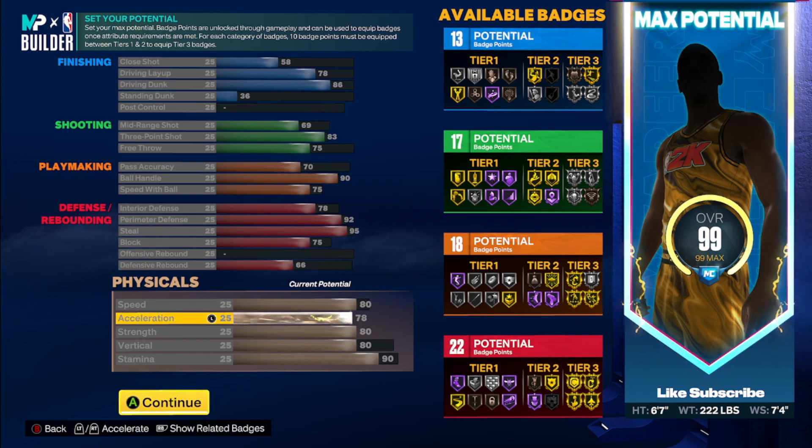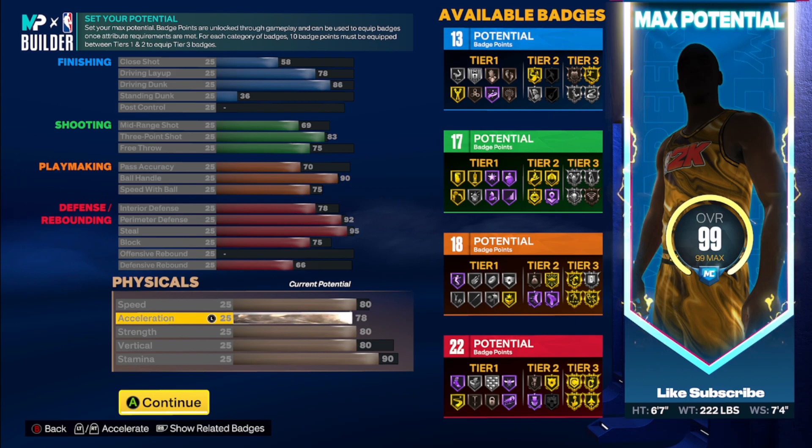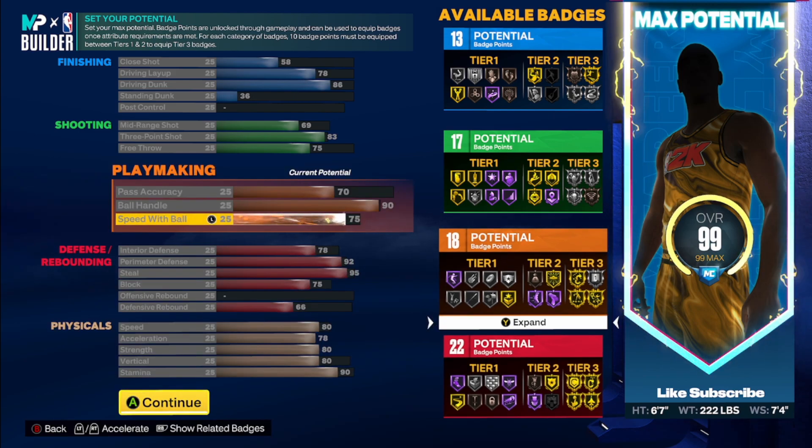When it comes to the physicals, I tried to make sure most of it got to at least 80. Strength is very important for bumping people on defense — people don't realize this, but on my lockdown build with a 90 strength it's very hard to blow by because majority of guards don't have 90-plus strength. The only way you're blowing by that is if you have clamp breaker maxed to negate my clamps and have higher strength. This build is at 80 strength — a lot of guards don't really have over 80 strength so you should be fine.